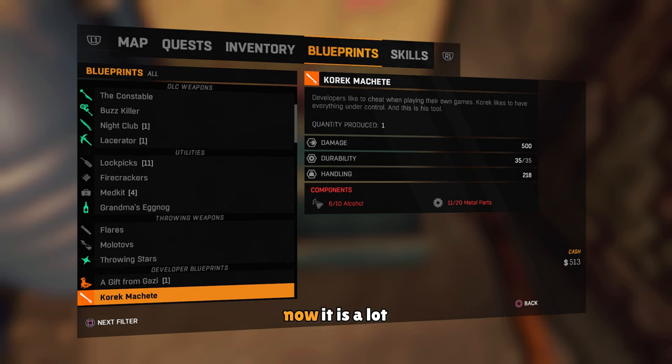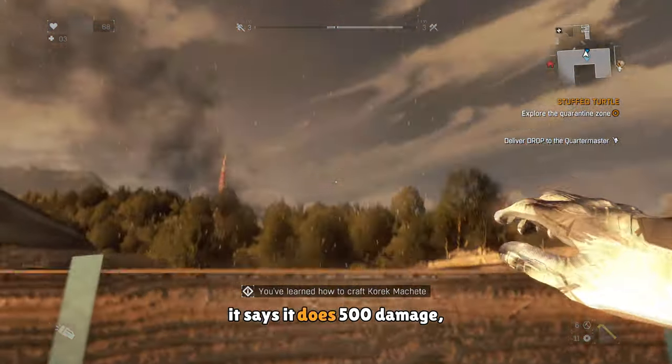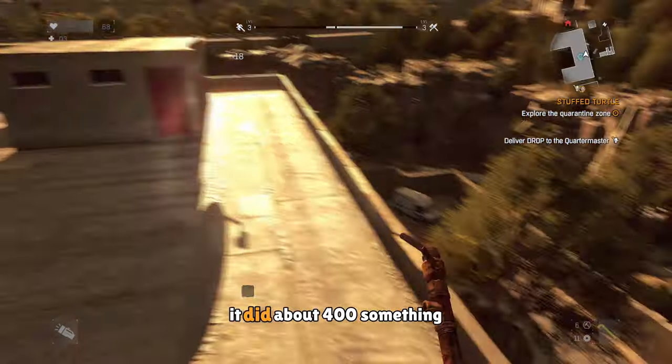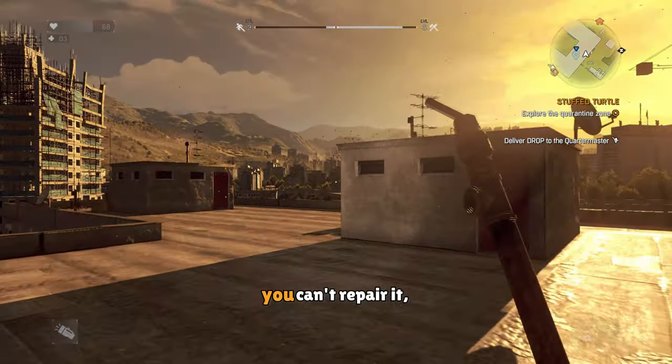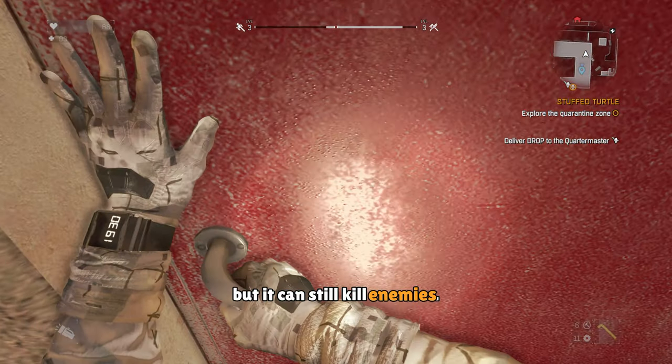Now this blueprint will cost you 10 alcohol and 20 metal parts. It is a lot, but you can find the alcohol in fridges and the metal parts in blue bins for the most part. When you craft this weapon, it says it does 500 damage, but when I crafted it, it did about 400 something, which is still high. The cool thing about this weapon is that when it breaks, you can't repair it, but it can still kill enemies.